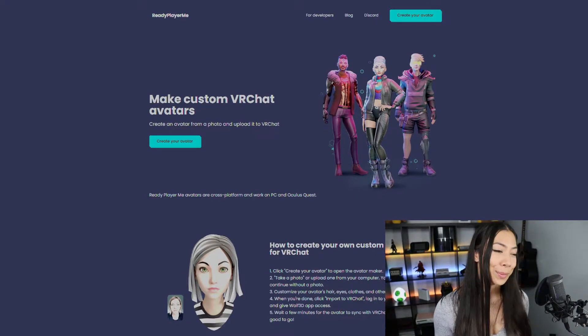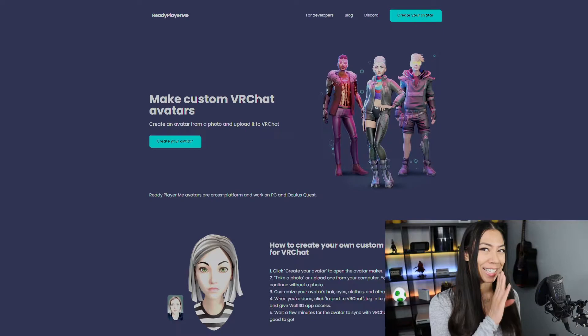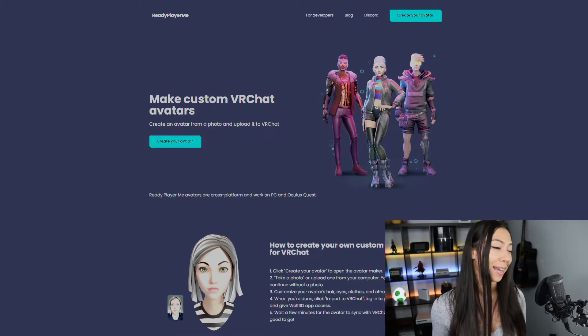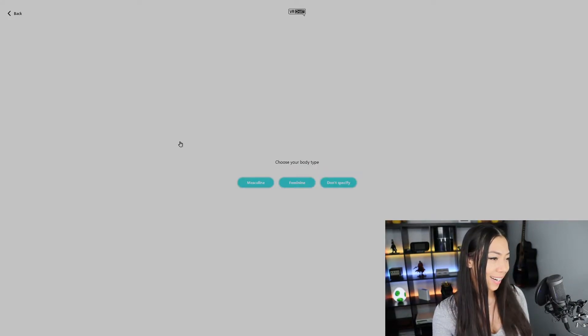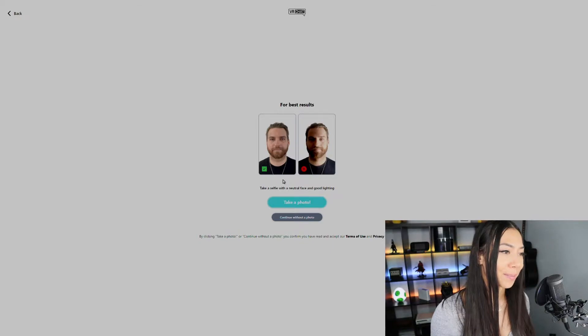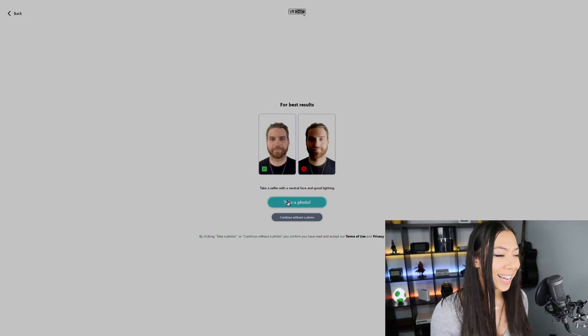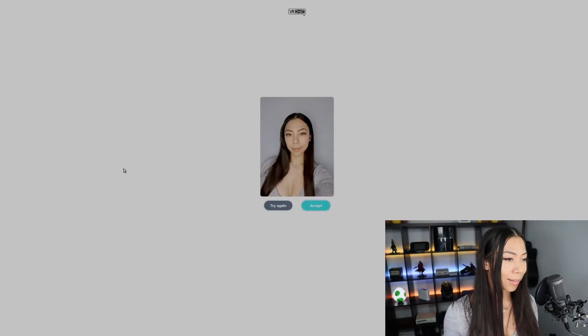So I have three photos we're gonna try today. One looks normal, another looks semi-normal, and the third one — I'll save it for after — is pretty much what I game in every single night. So we're gonna hit 'create your avatar.' You can choose your body type: masculine, feminine, or unspecified for those gender-neutral folks. I'm gonna select feminine. Here's a photo of me — it looks pretty basic, pretty normal. I'm just gonna hit accept.